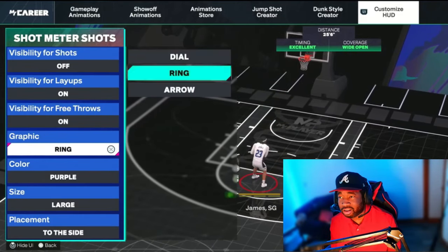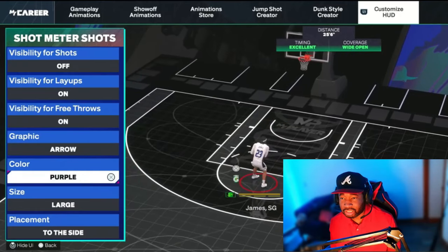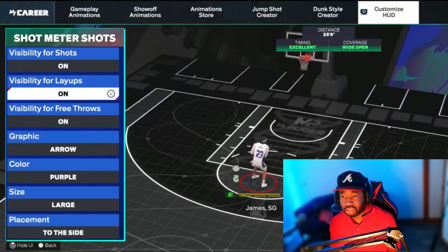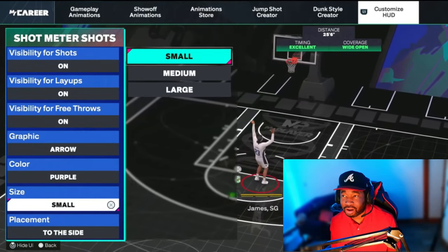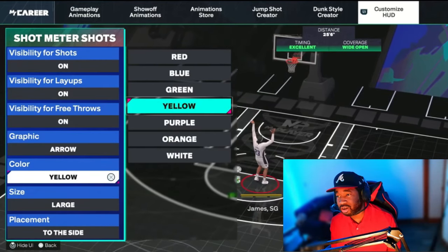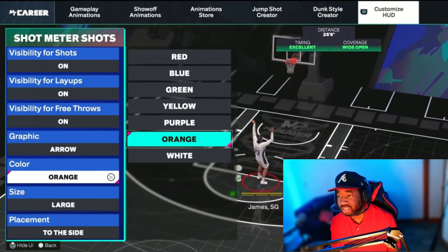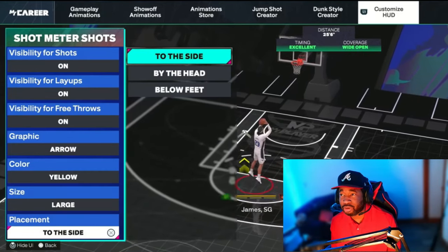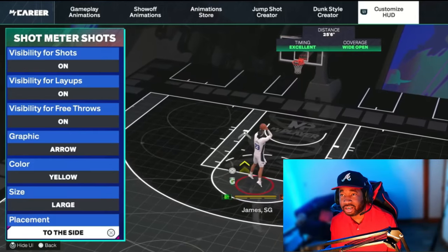For meter style, you have options like Ring, Dial, and Arrow — in my opinion Arrow seems like the best one we have right now, though I don't love any of them. For color, I like purple so I can see it better, but yellow is also great — purple or yellow seem to show up the best; green is solid too but those two stand out most. I like mine on Large size — it's still a bit small to me. For position, you can put it to the side, by the head, or by the feet — I keep mine to the side.